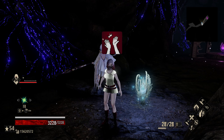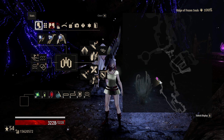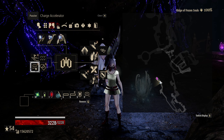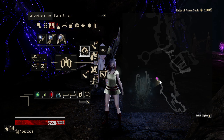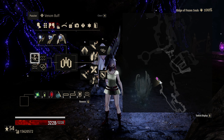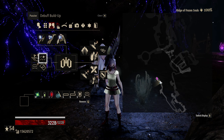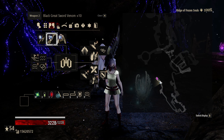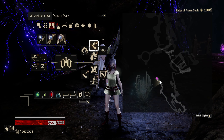Hello, good to see you. Debuff buildup does not interact with venom mark and venom chrome on its own, but debuff buildup and venom mark and venom chrome do interact together. So this is pointing towards the weapon and venom mark.